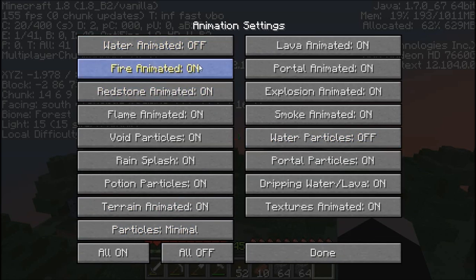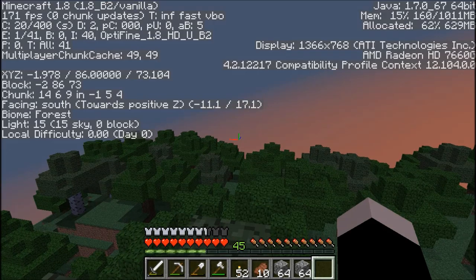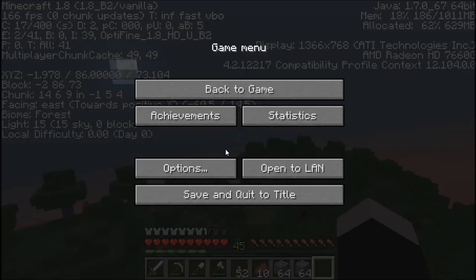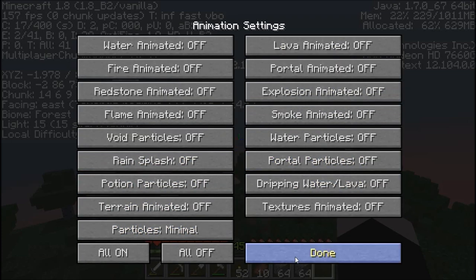Animations — I think in the Optifine forums, he says to fix the water lag you turn off water animation or water particles. But to get the best FPS in Minecraft, you just click the All Off button. Let's look at the FPS now — we're in the 170s and 160s. FPS is going up steadily as we mess with the settings here, so now all that's off.